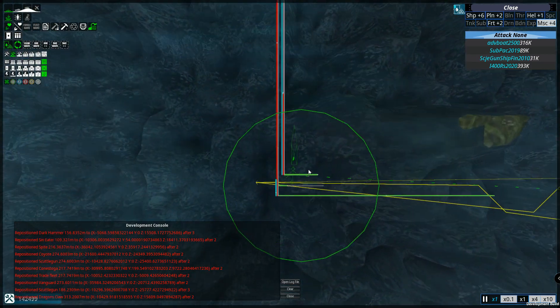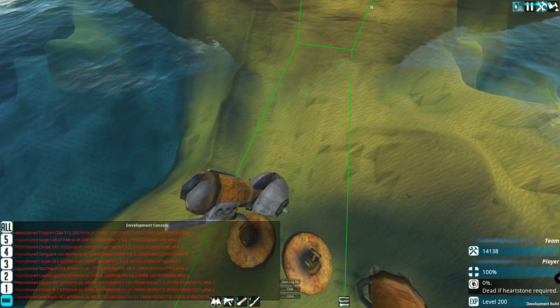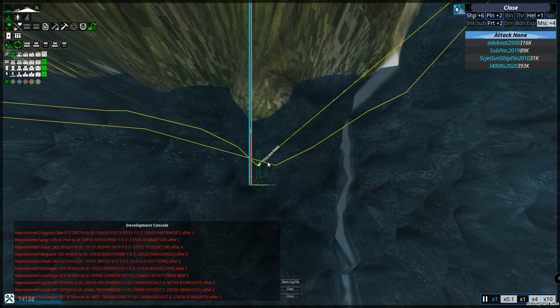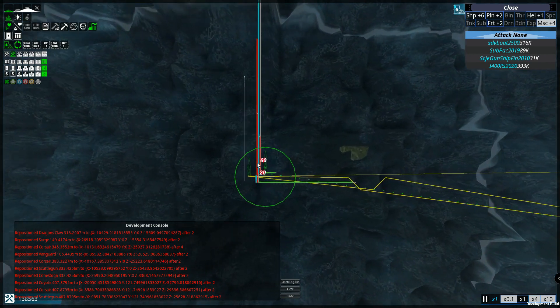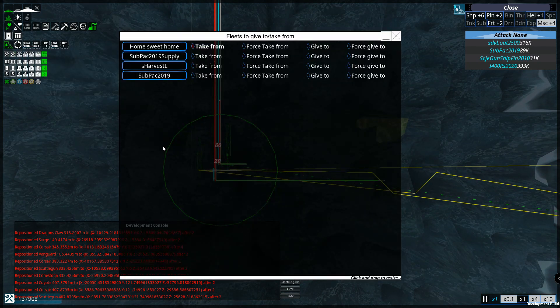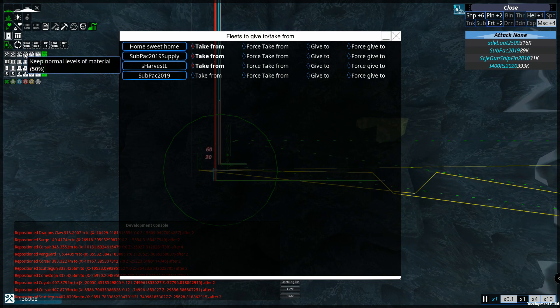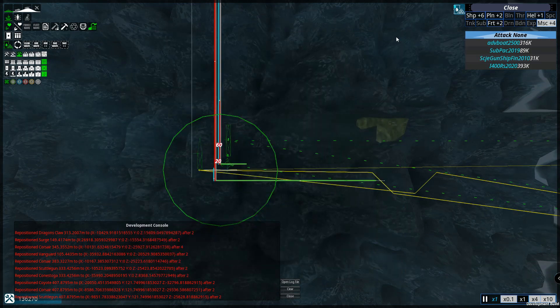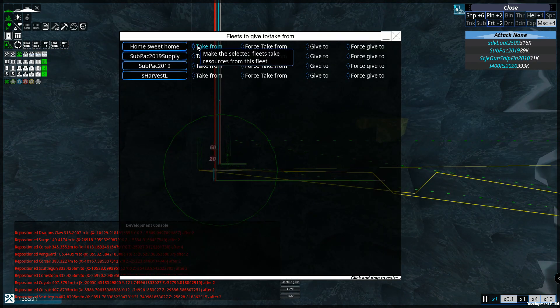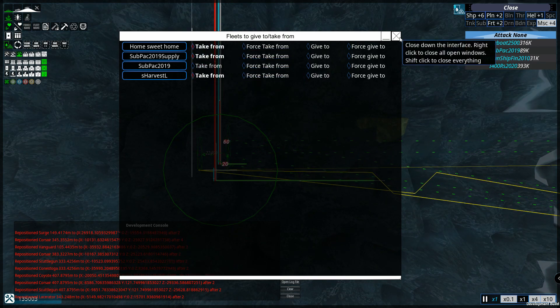That's one way to set up patrolling. I've renamed the fleet to 'Sub Pack Supply' because things are going to get a bit confusing using the same unit type. Over here, for one of my defending constructs, I'll say take from our supply vehicle and harvester as well. We'll keep the resource settings as-is since it has a lot of cargo space. I'll do the same for this other defending construct — take from there, take from there, and take from that. Excellent.